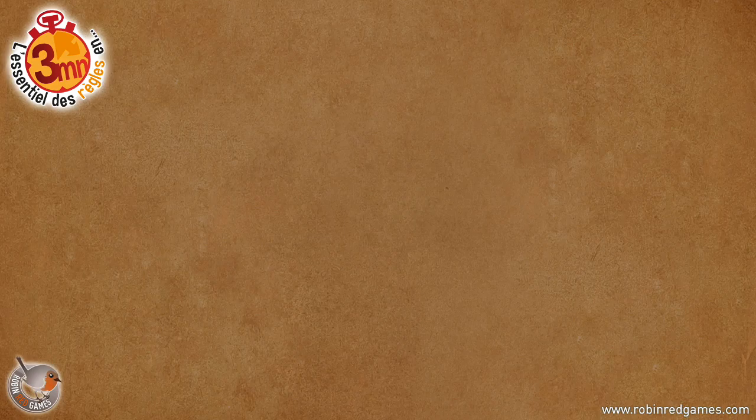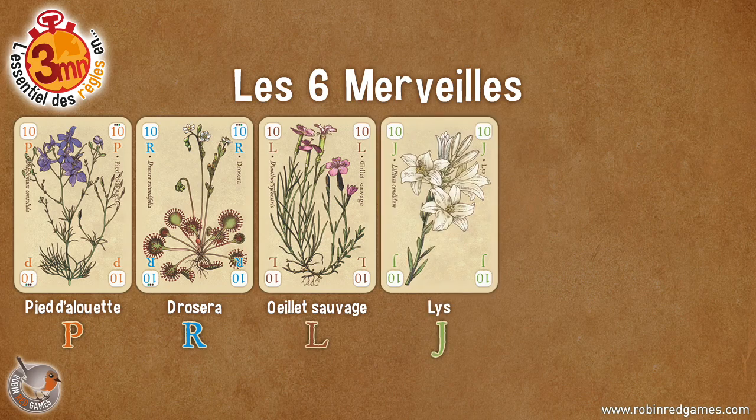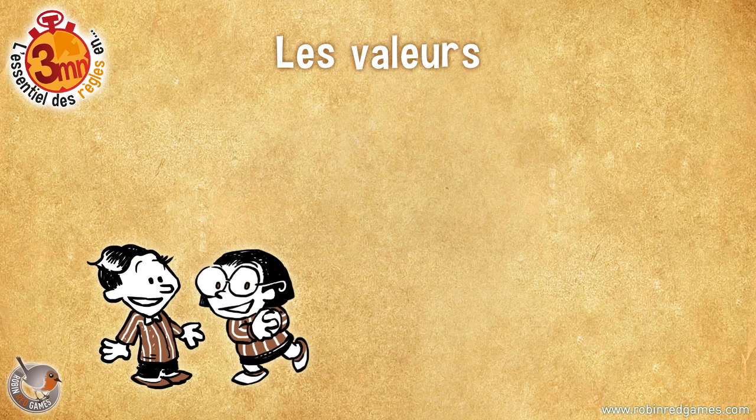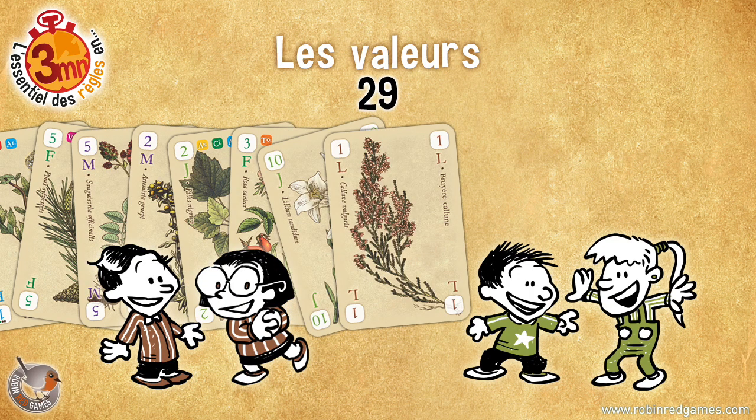The round ends when all the wonders have been harvested — that is to say, the 6 cards that have the value 10. Then we count the points. We start with the values: each player, or team, adds the values of the cards they have collected.